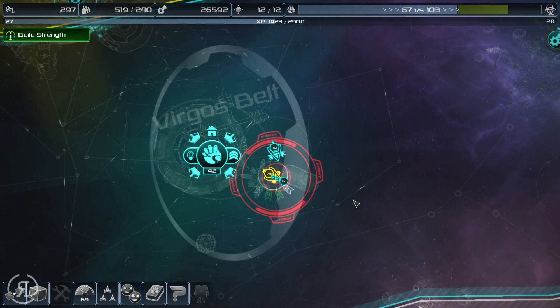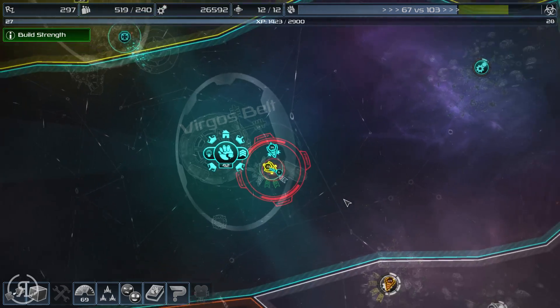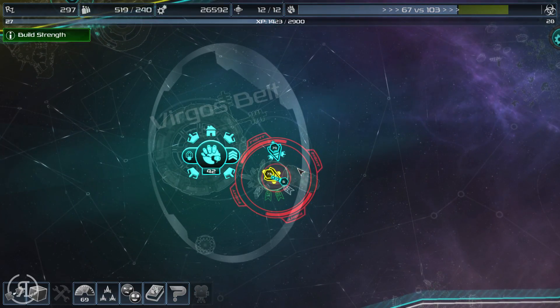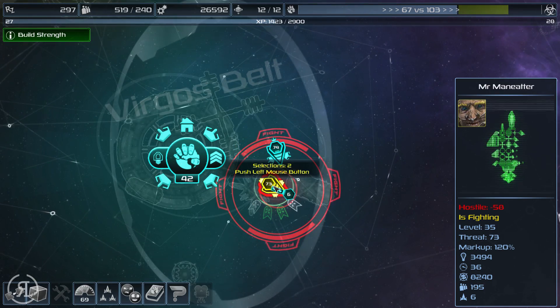Hello reformers and welcome back to Space Pirates and Zombies 2. When we left off we had attempted to actually destroy one of the yellow faction's starbases — or technically to capture it — that was a mistake, rather a big mistake. But we now have the opportunity to attack him in open ground in our own system.